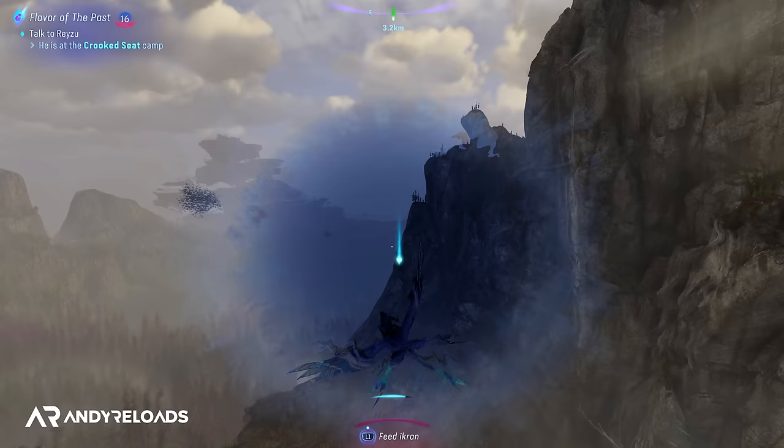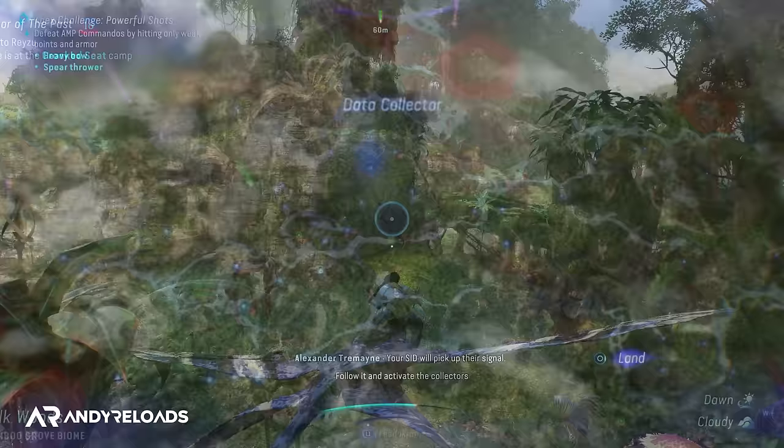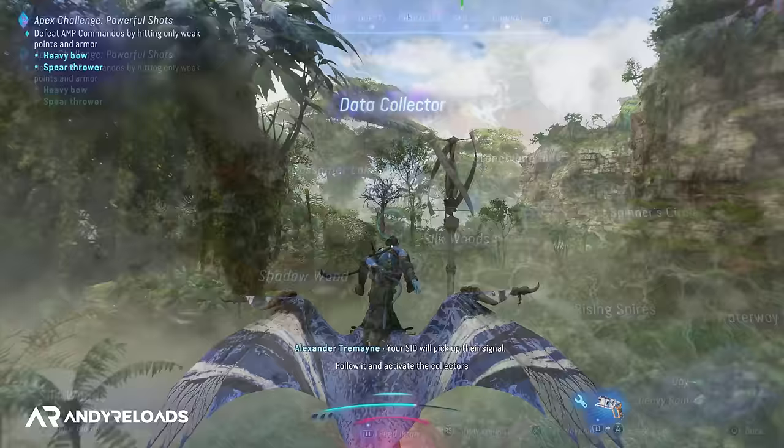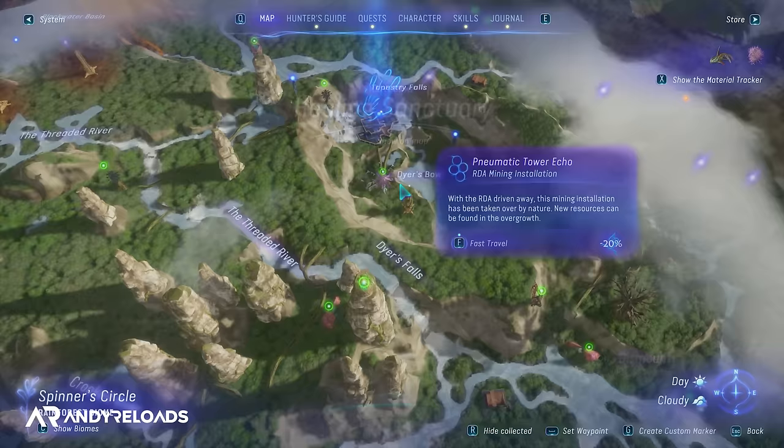When flying to a new quest or objective, make sure you check your map frequently as it will slowly defog when you're in the vicinity or flying above the land. When it starts to unfog in Pandora, fly down and discover the purple points of interest markers like field stations and Navi camps, as they will increase the visibility range on your world map as well as adding fast travel points to your game.